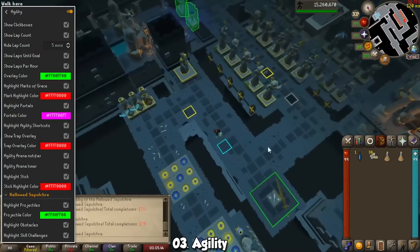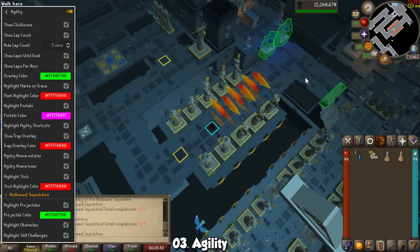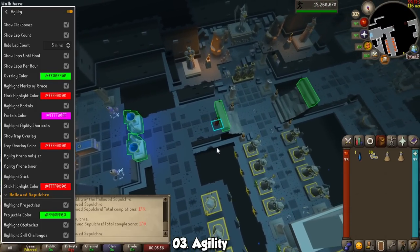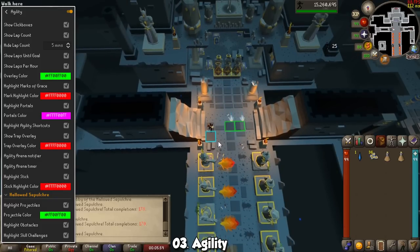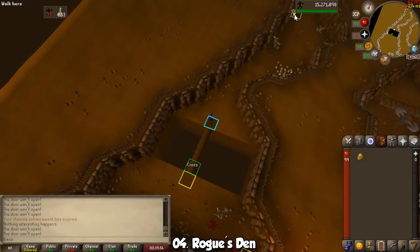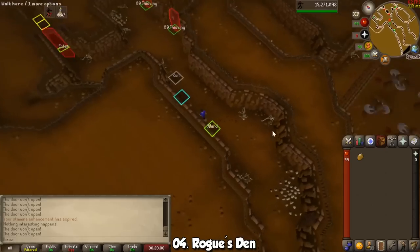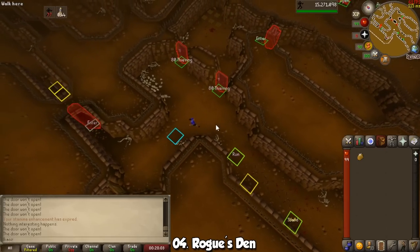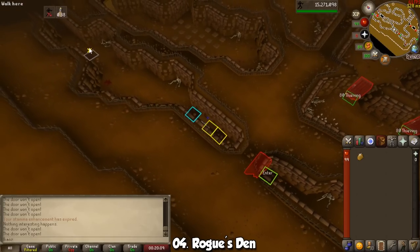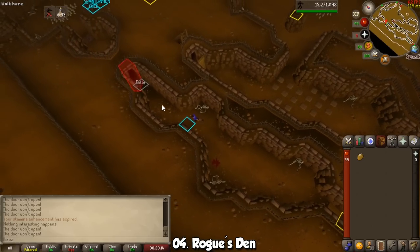There's a built-in plugin simply called Agility. It will highlight all of the obstacles and shortcuts you can use across the game in a different color if you're not able to use them. It also gives the Hallowed Sepulchre a fancy addition so you can see obstacles slightly better, especially those pesky bolts. For Thieving, the Rogue's Den plugin will be incredible whenever you start your grind towards a Rogue's outfit — it will highlight where you need to go, where to stand, where to run, and so many other things you wouldn't know without a guide.